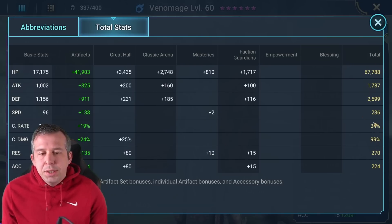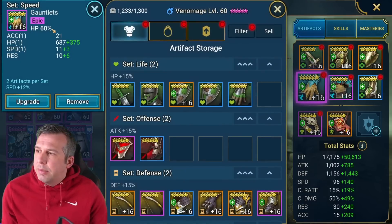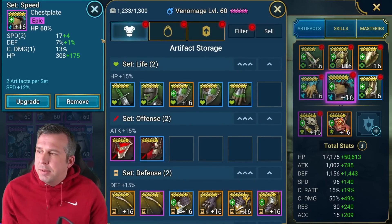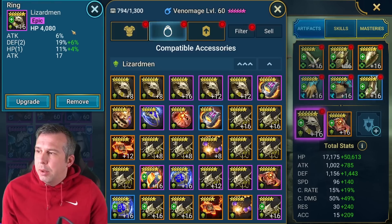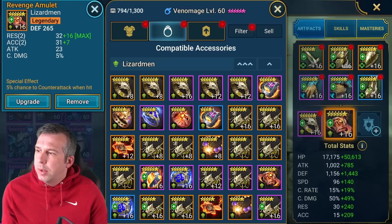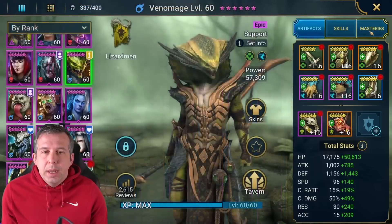So there are a few stats you need to be hitting: HP, defense, speed, resistance, accuracy. The accuracy number can come down a bit, the resistance number can come down a bit as well. The way I'm getting there is through HP chest and gloves, speed on the boots, and looking for those other stats in substats. I've got HP on the ring with defense percent rolled, and defense on the banner with good substats of resistance and accuracy.